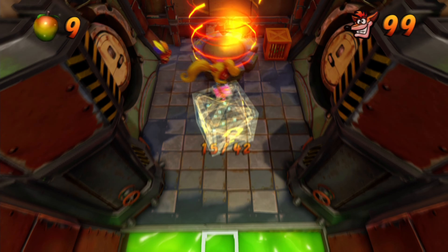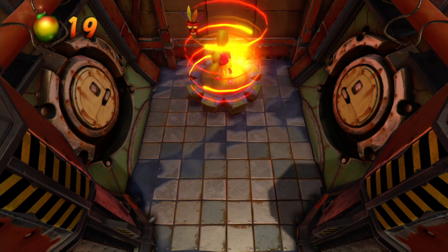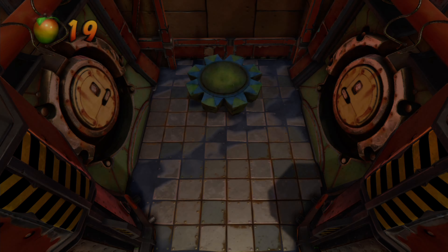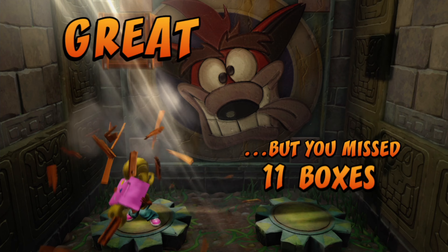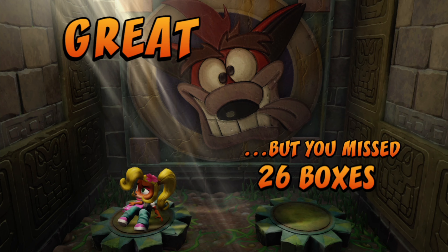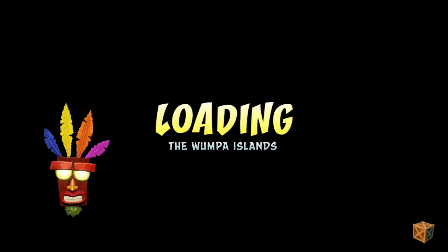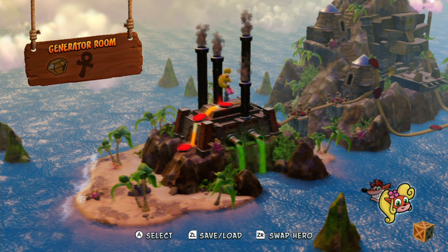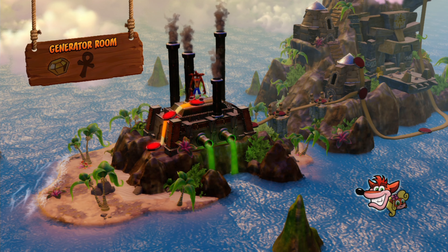Speaking of getting gems — something we're able to do in the next stage again. First we're going to finish off this one. That's going to take a while — 26 boxes. It is time for the Generator Room, which is going to lead towards the yellow gem.